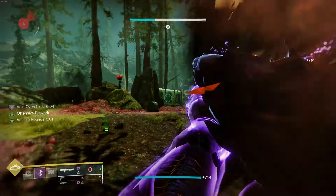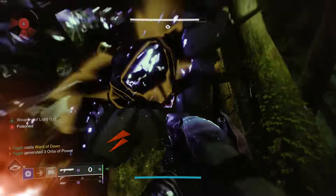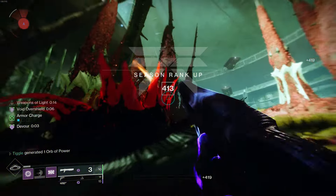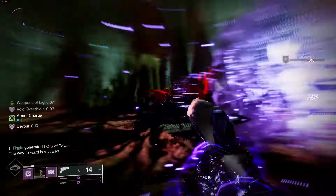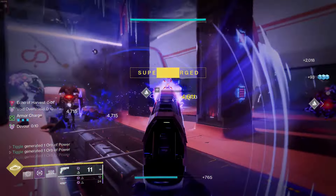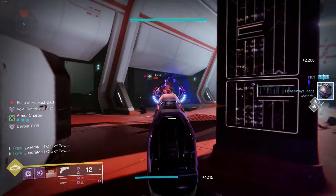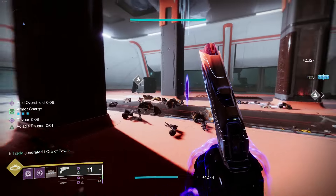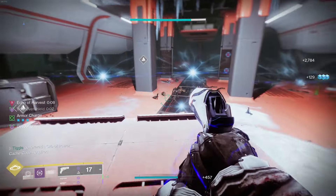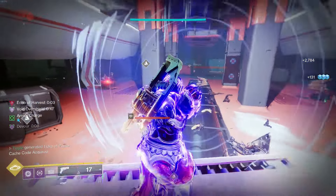But enough beating around the bush — here's the skinny on this exotic. We've already established that the extended cooldown time sucks. A full 10 stacks of Traveler's doesn't even get the whole barricade back. Lame. I thought that maybe the extra fragility of the barricade would be annoying, but honestly the only time I saw it go down from damage was when I was using it during the start of Ghost of the Deep, and four moths dogpiled it. Every other time it was actually blocking a lot of damage. What was really killing me was the duration of the barricade. You'd think that going from 20 seconds to 10 wouldn't be that big of a deal, but no, it definitely was.